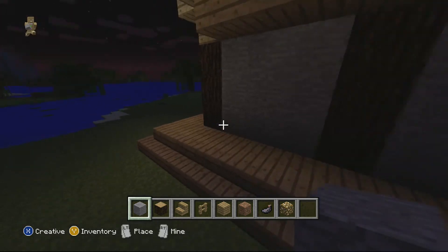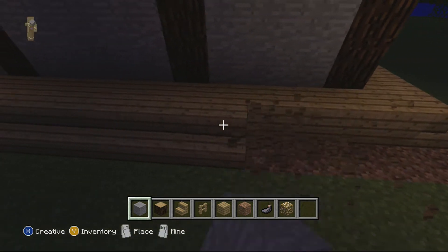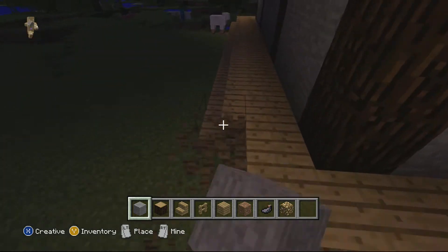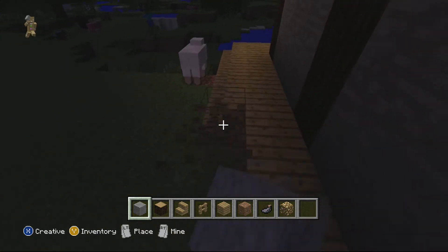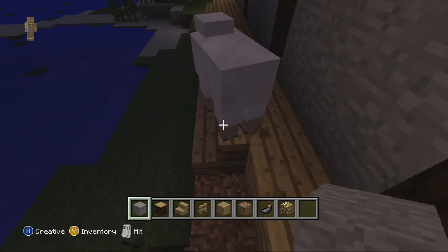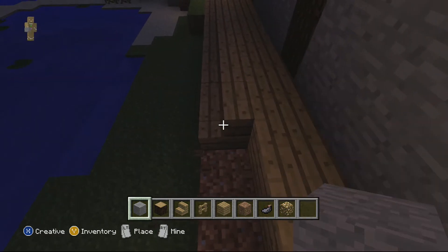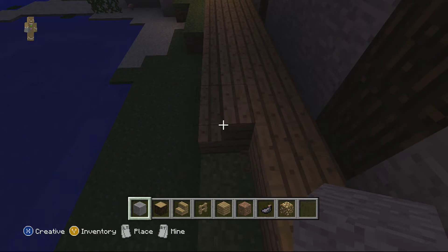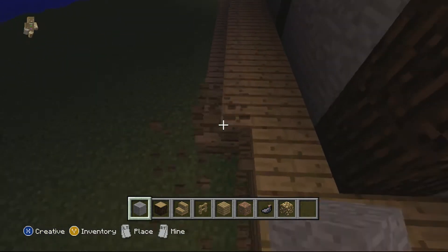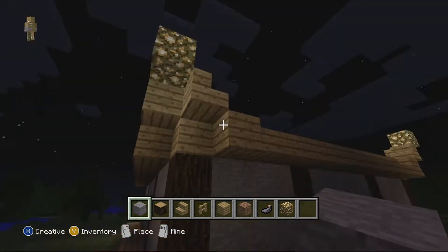Basically what we're going to do is you see this wooden bit here, we need to make it much wider. I'm just thinking - the fence is going to go here, and we need to place down two more wooden bits.